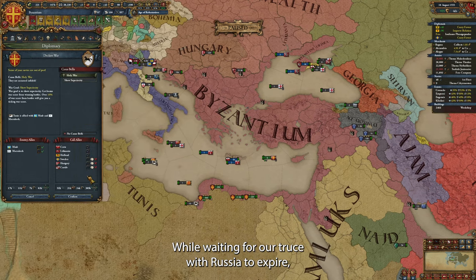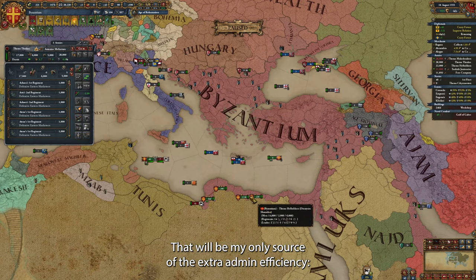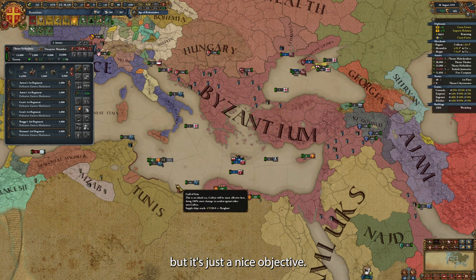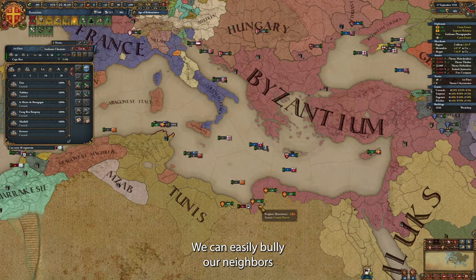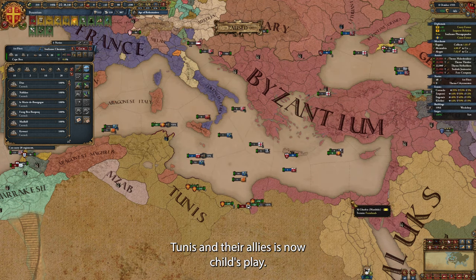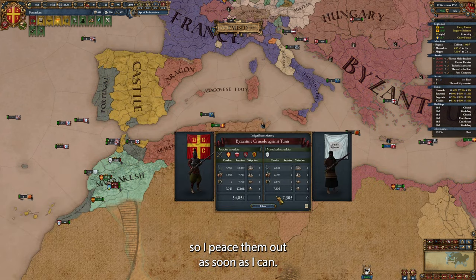While waiting for our truce with Russia to expire, we can continue our expansion down south. My mid-game objective is to form the Roman Empire — that will be my only source of extra admin efficiency: five from their government and five from their ideas. I'm not in a hurry to do it, but it's a nice objective. Byzantium is now a major regional power — we can easily bully our neighbors with only a few exceptions. France is one of those, but Tunis and their allies is now child's play.